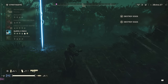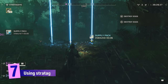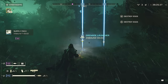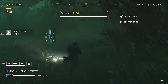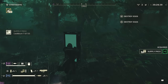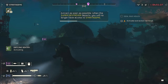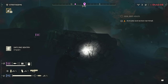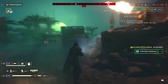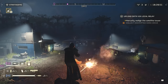Speaking of death from the skies, let's cover a couple of stratagem pointers. Perhaps the most obvious is to call in support gear stratagems — your better weapons, supply packs, etc. — when you start a mission. Get yourself nicely readied up before all the crying and the screaming. We also love sentry guns, especially once we learned to place them on elevated surfaces — it lowers the risk of friendly fire at waist height and lets them puke bullets into bug armies.